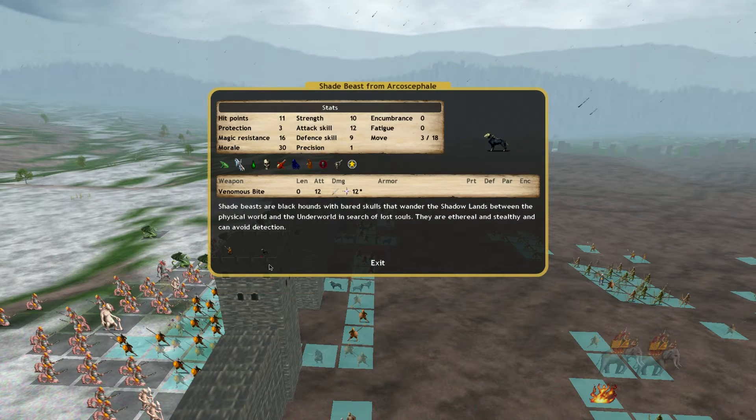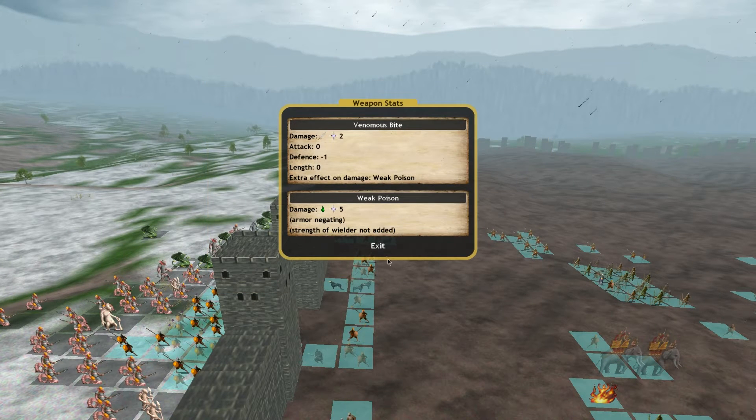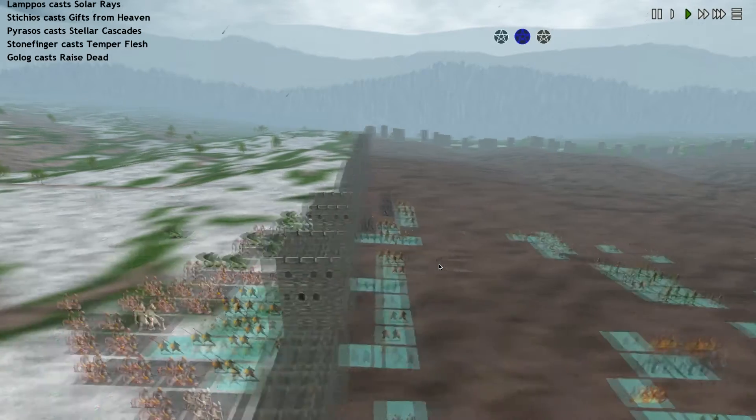Do they have a magic attack? Because they are doing a lot of damage. They do — they're doing a lot of damage to those Umbrals, I noticed.